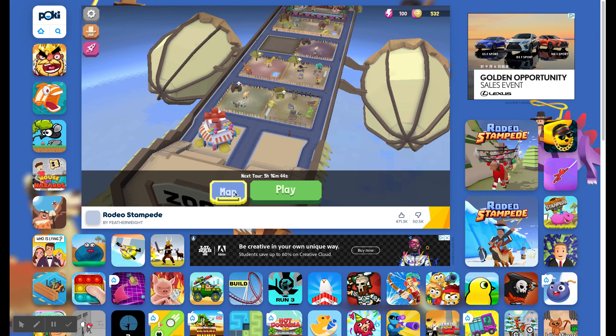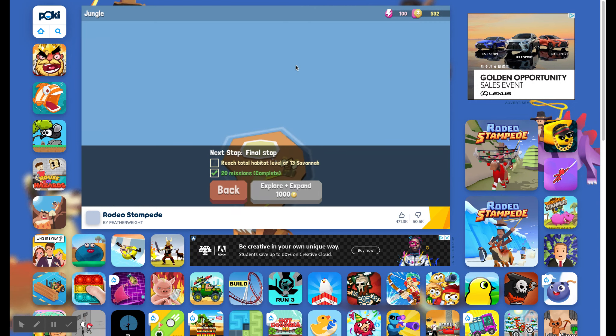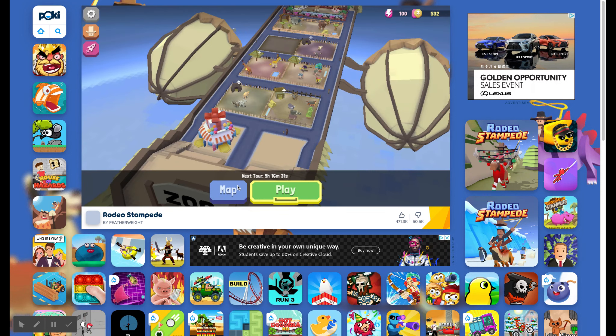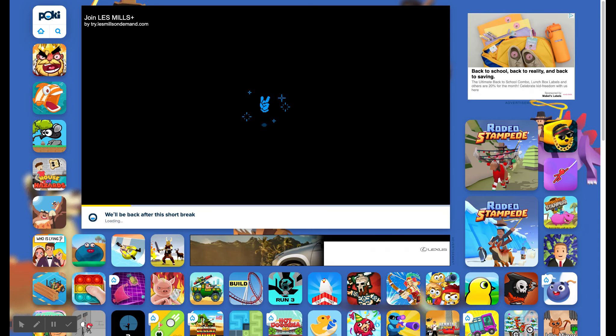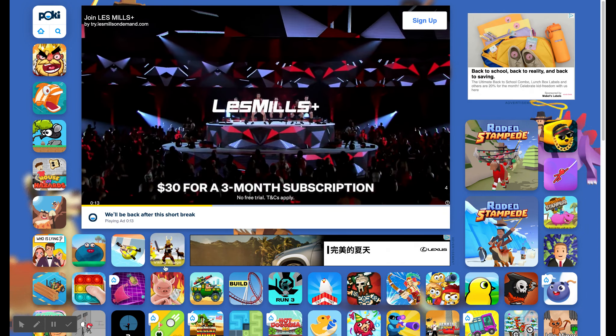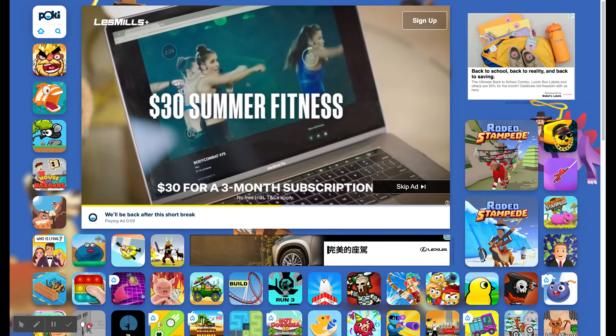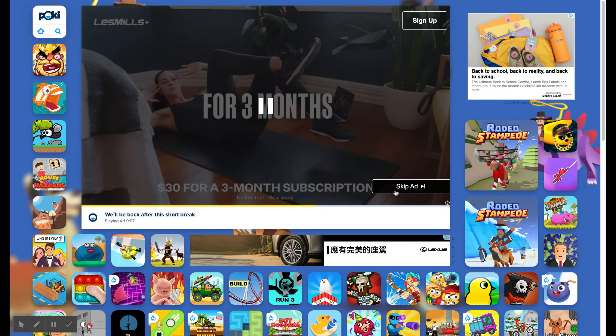Once you get money, you can upgrade your map and go to different places. I just need to reach a total habitat level of 13 and then I can upgrade to go there and unlock a different type of animal.